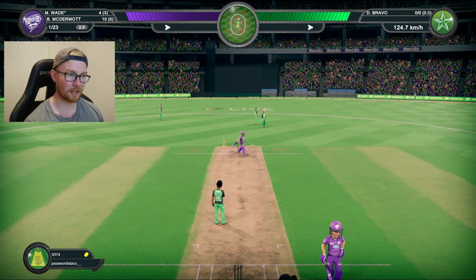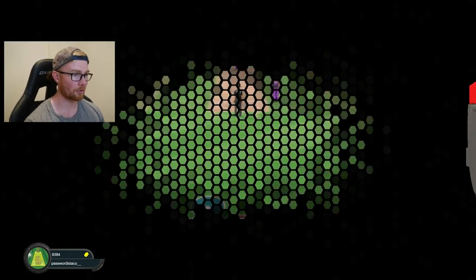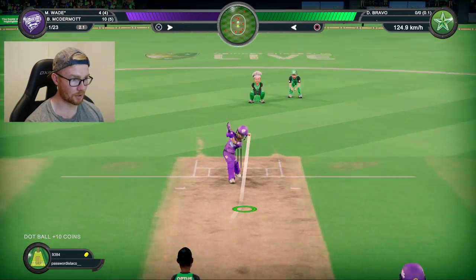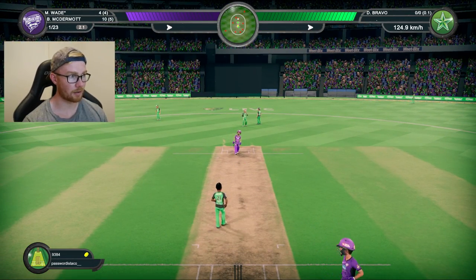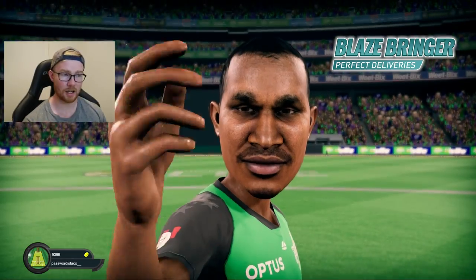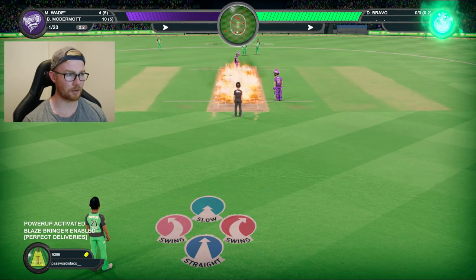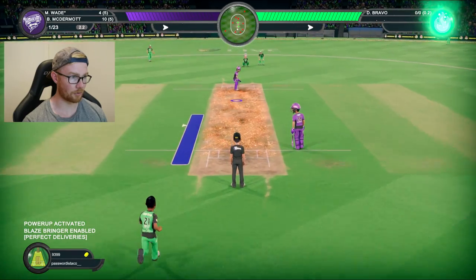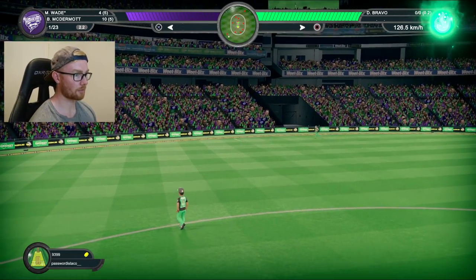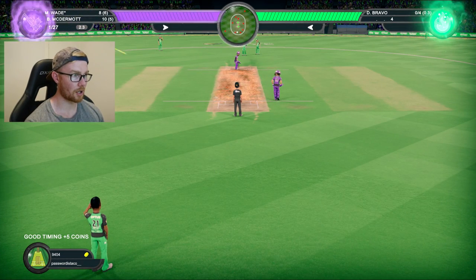That wasn't a great delivery but he missed it. The ball looked like it was going straight to the slip and now it's ended up with the keeper. Bit of an interesting animation there, but we don't judge it. Let's go with another in-swinger — another swing and a miss from Wade. We've got a power-up — Blaze Bringer brings out perfect deliveries, so no matter what we do it's just going to be perfect. It's all blue so it's fantastic, but it didn't work anyway — that one went for four, and now Hobart have their power-up.